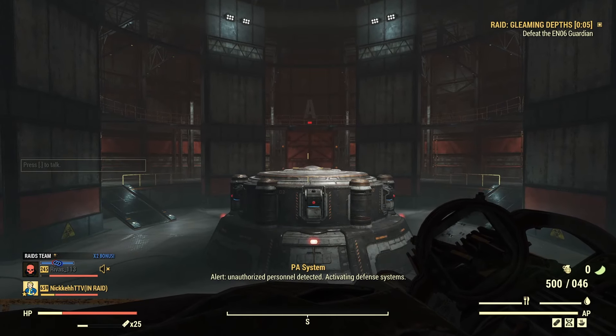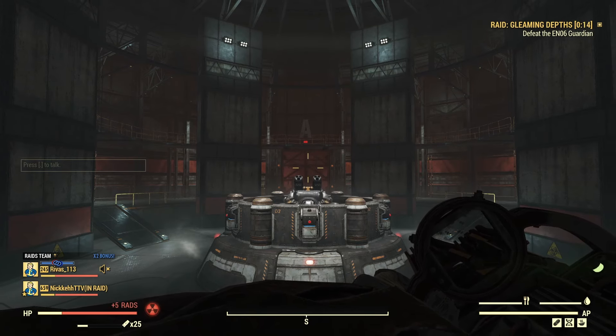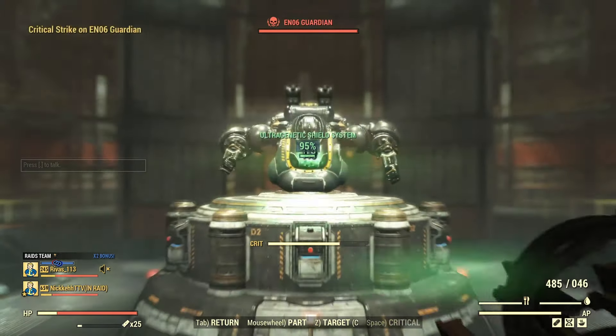Now if you plan on running this solo, using VATS will be the best way because no matter where you go, his front will always be facing you. If you're running on a team, having everyone spread out will give everyone an opportunity to shoot the core when his back is to them. But if you're all using VATS, you can group up if you'd like, but make sure that you have a lot of healing.